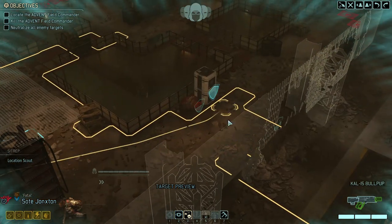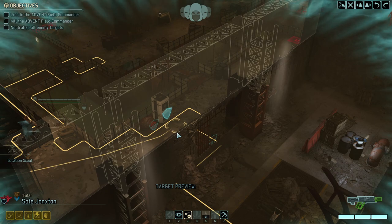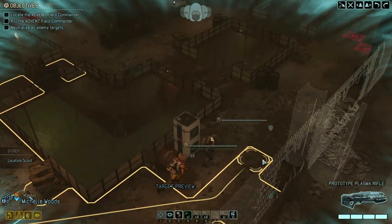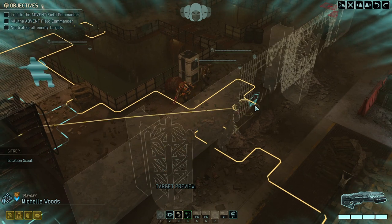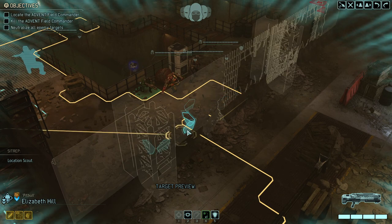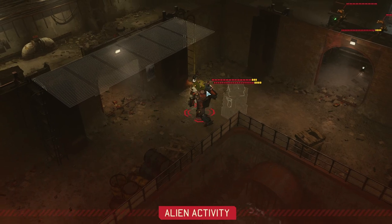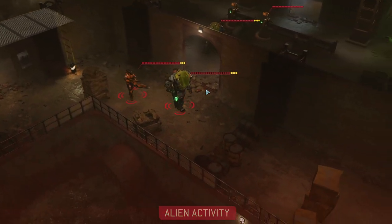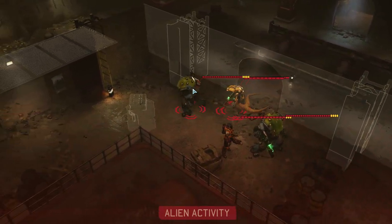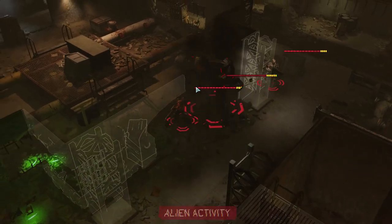First things first, I want to push aggressively towards the captain. Let's hope we're not going to be spotted moving our entire squad kind of into that corridor. Let's try to intercept the captain as soon as possible. Of course, the AI does what the AI always does — moving one pack in between us and the advent general, so I'm not surprised to see that happening.